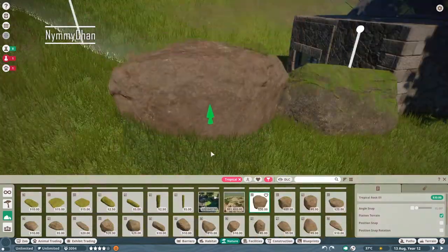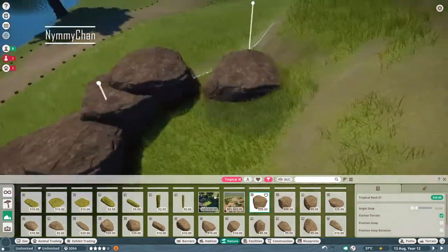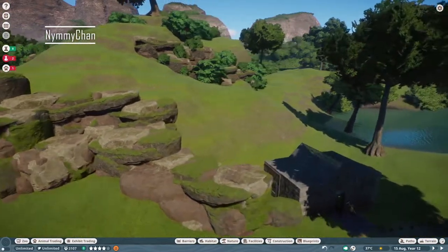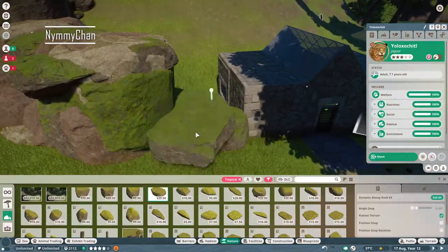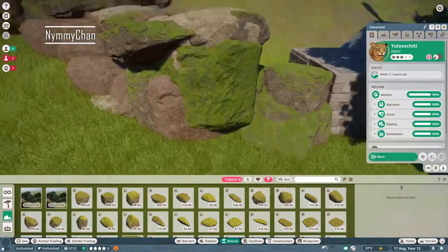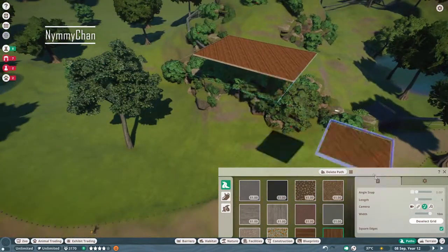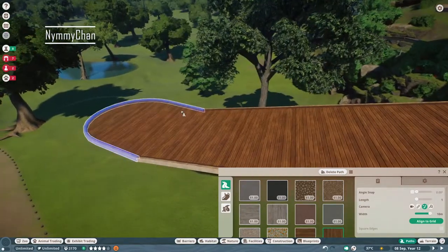I doubted for a long time what I wanted to build here and decided to build this little house where the keeper's hut is inside, so it's more sheltered. I wanted to do all-natural rock barriers and walls, but jaguars are ridiculously good at climbing — they just keep climbing on the rocks and escaping. So unfortunately I did have to use a real barrier, but it's probably more realistic since jaguars are pretty dangerous animals.